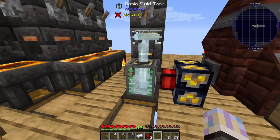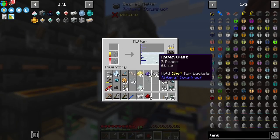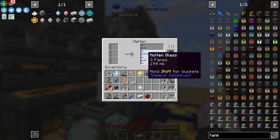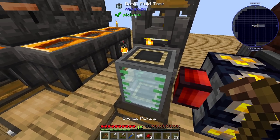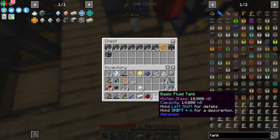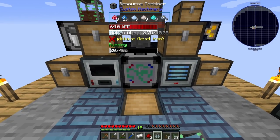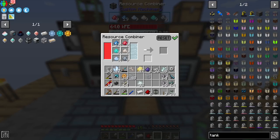We'll probably end up with one resource combiner for every recipe we need to do in bulk. Smeltery - I thought we'd end up with a bunch but once I saw the magma crucible is going to handle a lot of this stuff, you don't really need it as much. And fluid crafters - I have no idea how many we'll end up with by the end of the pack but it'll be interesting. That should give us 10 buckets of molten glass.